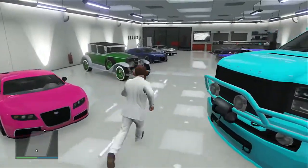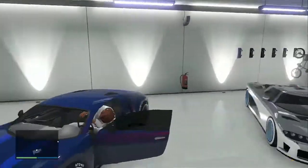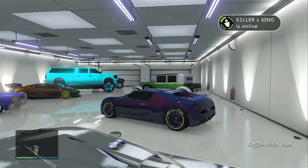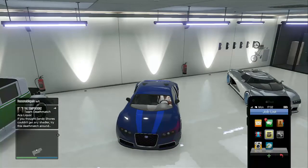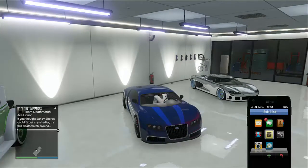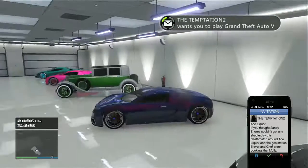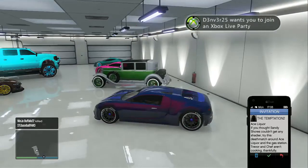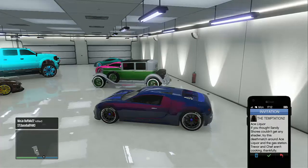Now sit in any car — I used the Bugatti again — and wait until you get a job invite from your friend. Once you get the invite, accept it. At the invitation screen, hold A and RT at the same time. Do a countdown — three, two, one — then click it.